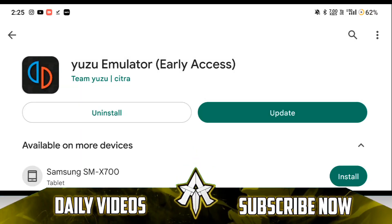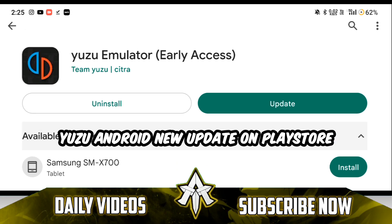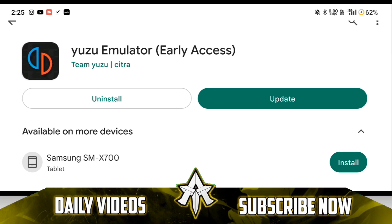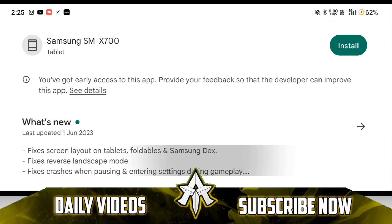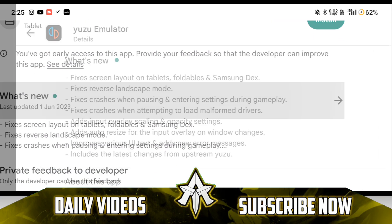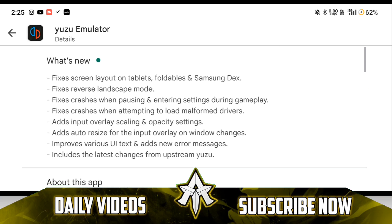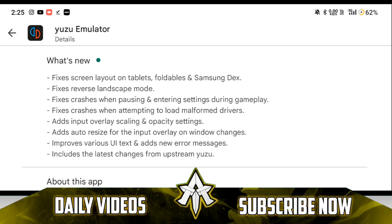Yo what's up guys, this is Aptrix here, welcome back to a new video. Today we'll be taking a look at Yuzu Emulator and Yuzu Early Access brand new update, in which there have been a lot of changes and some of them make the emulator more stable. Along with that I'll be testing out games like Jump Force etc. in today's video — with that being said, let's get started.